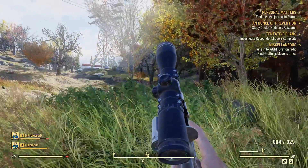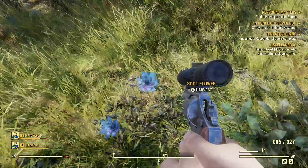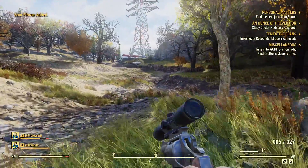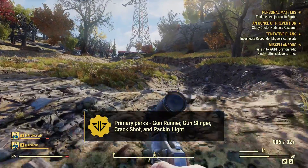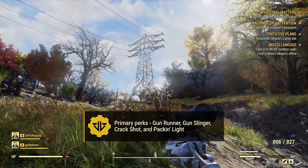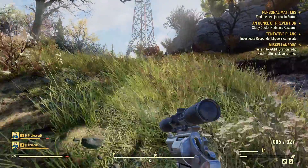However, please keep in mind that this build is almost entirely focused in combat. Survival-based perks are an afterthought. Let's start with the four primary perks to this build: Gunrunner, Gunslinger, Crackshot, and Packin' Light. Gunrunner is an agility card unlocked at level 4 and increases your run speed by 10% when you have a pistol equipped.